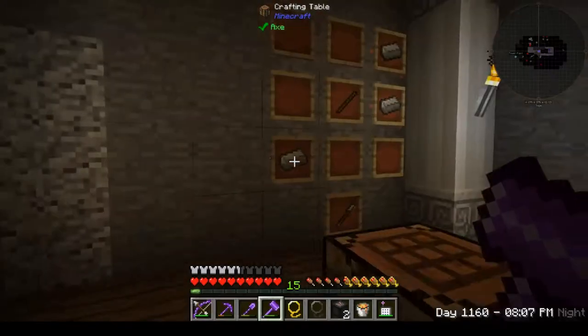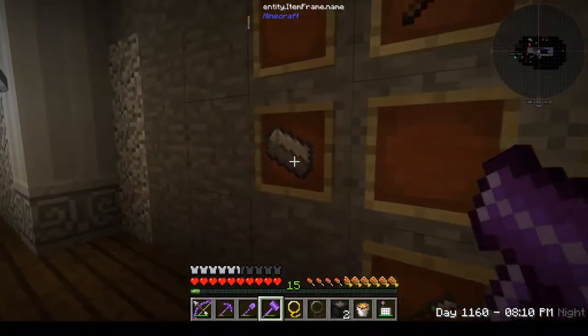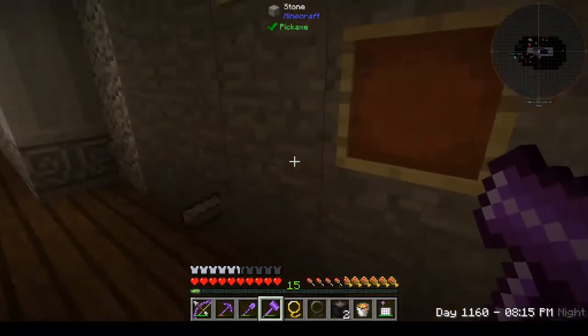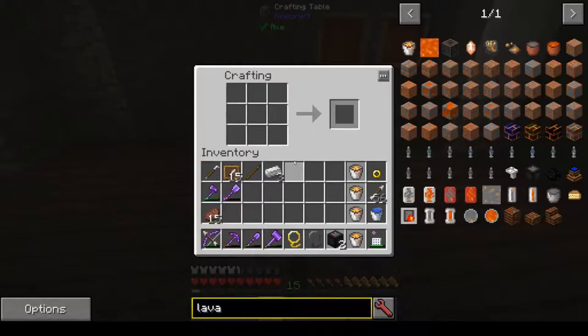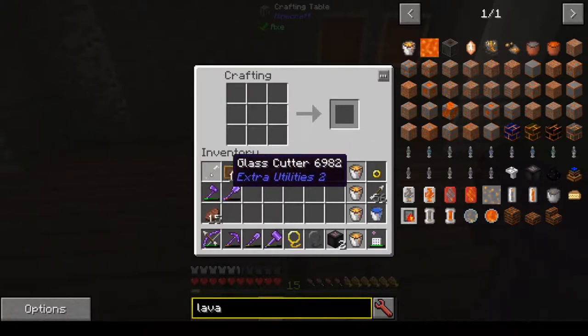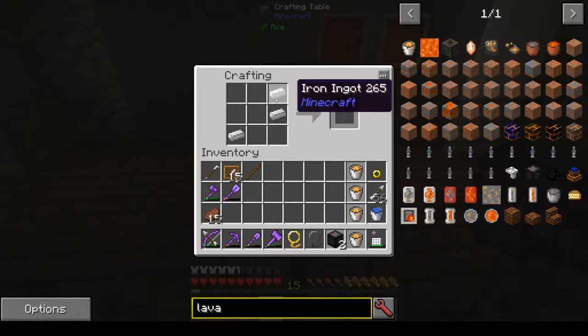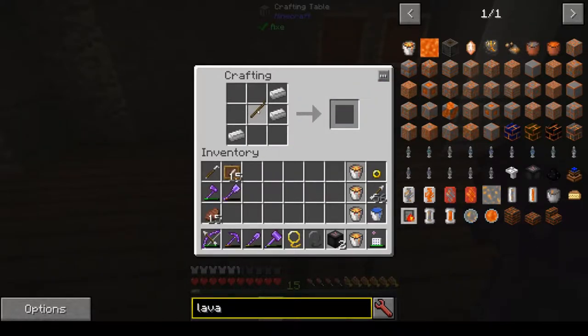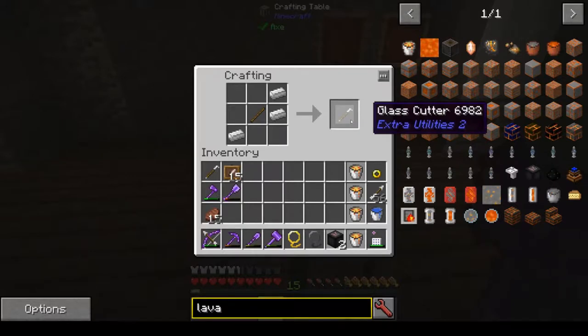Let's just do our crafting as a start. So we're trying to make a glass cutter — by putting iron ingots top right, bottom left, with a stick in the middle, you make your glass cutter.